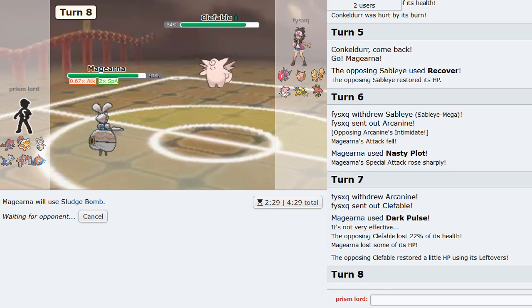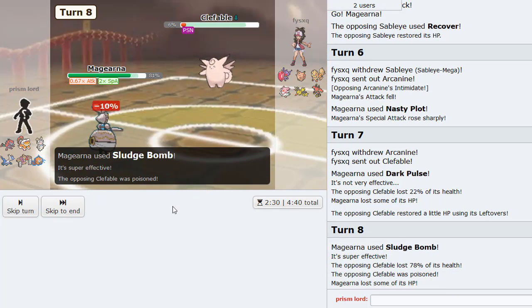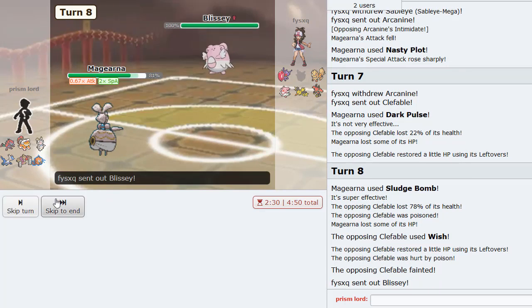He thinks Unaware Clefable stops me - he thinks Unaware Clef stops me. Almost - ooh! Poison. Does it knock it out? Yeah, I knocked it out - nice! So clean, that was too clean. Good bye to Clefable.